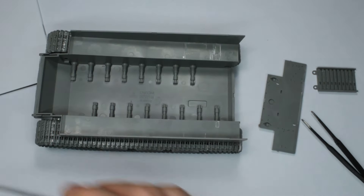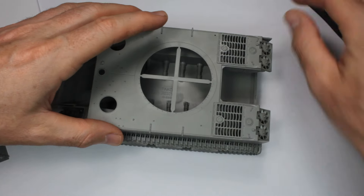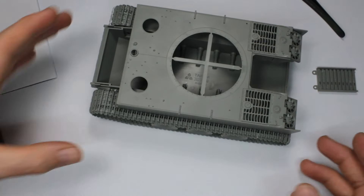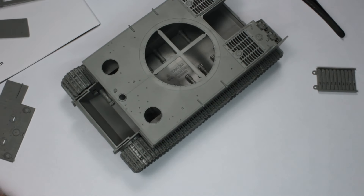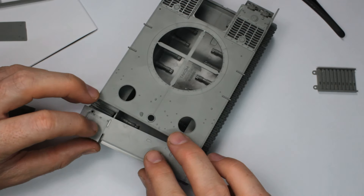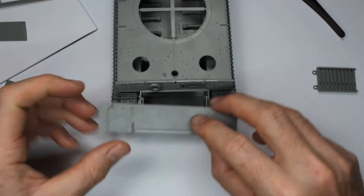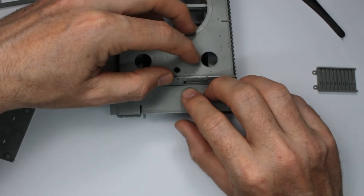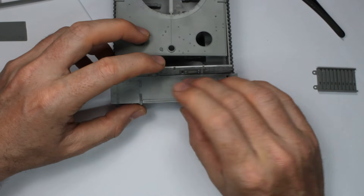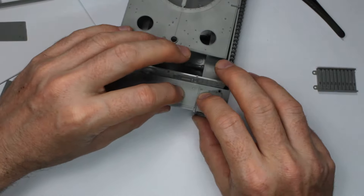A couple of things to watch for, but we're talking typical fit issues — it's not a Tamiya kit but it's far more detailed with far more options. With straightforward construction it's coming together nicely. I'm looking at using the un-Zimmerited version of the cover over the gearbox, as reference seems to show that's what was used. I can already tell this is going to be my go-to Tiger kit going forward — I like how the construction is broken down and how everything fits.